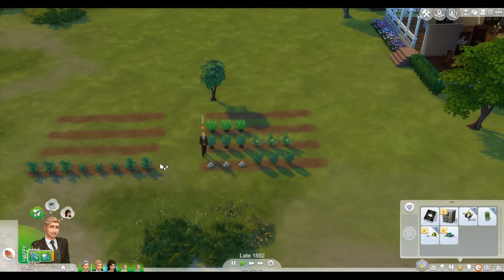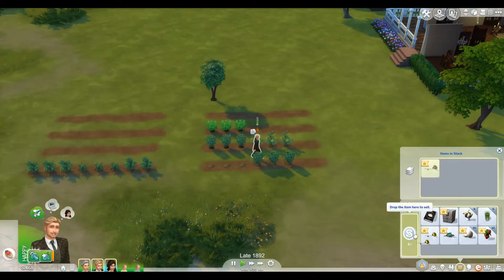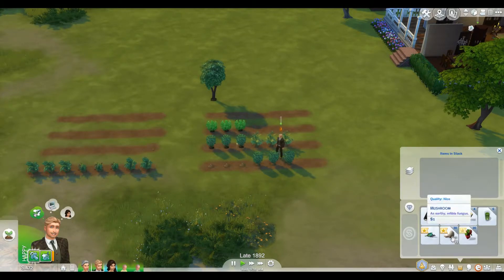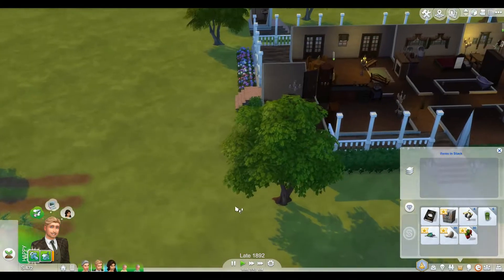He found some topaz and some chrysanthemums. I think we already planted chrysanthemums, but we only planted two of them — let's go ahead and plant a third one. I don't know why I have three of everything, but that's happening. And then he's got some more mushrooms and some strawberries — let's put those in the fridge.